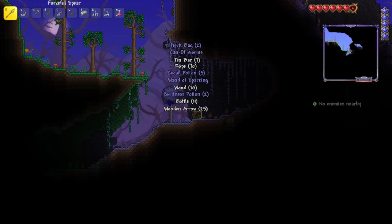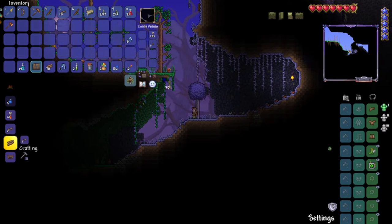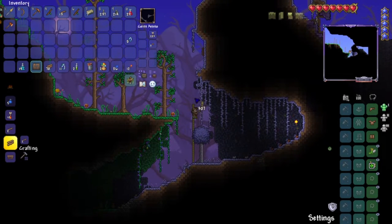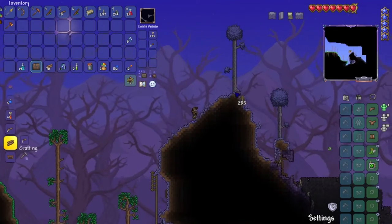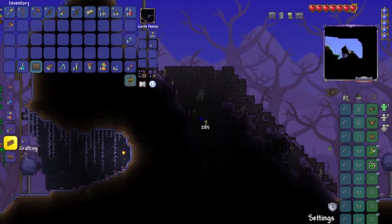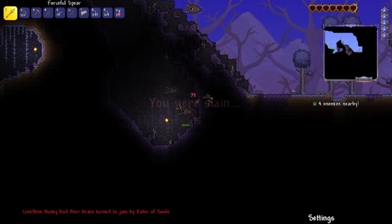I did not know this existed here — we will take it. The challenge is going to be crafting the Eye of Cthulhu, considering I have wood armor, it's master mode, and I have to be in the evil biome. These tunnels are dangerous enough. Okay, that was not good — and that's why you don't bring money with you.